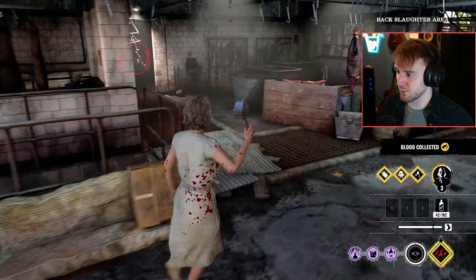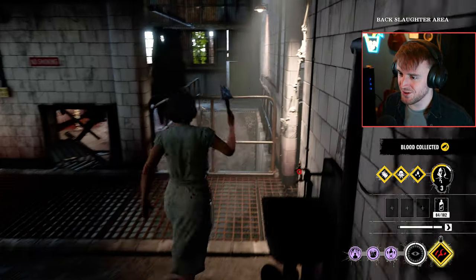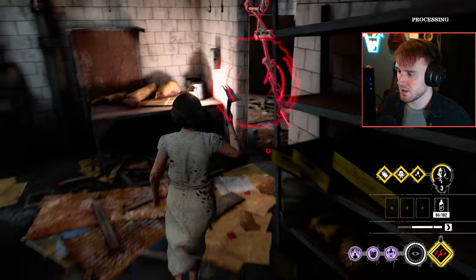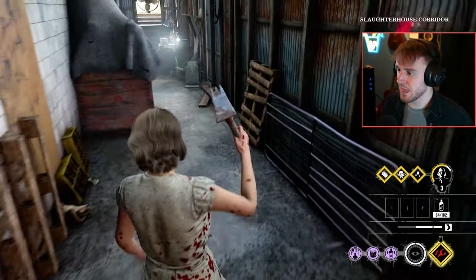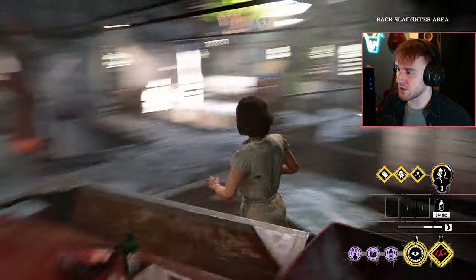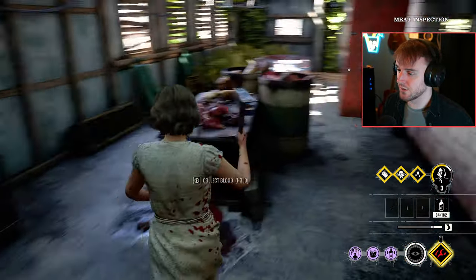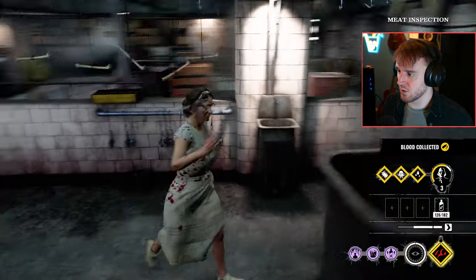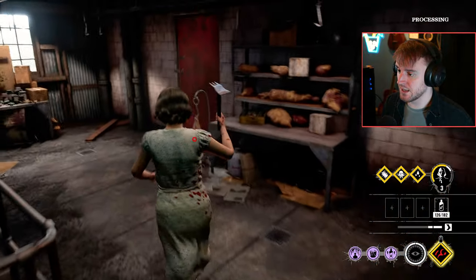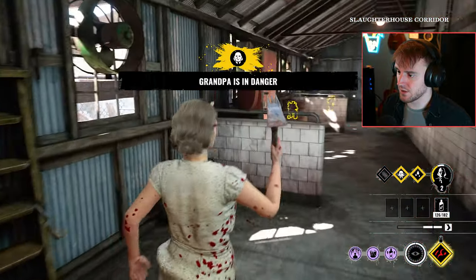That's bought me enough time to get enough blood to level grandpa to max - he's a sweet boy. Is Sissy trying to converge? That's been collected. This is where spy closest victim would come in handy - you could use it and see if Leland has decided to stay and be a sneaky boy. That's why I actually prefer using spy closest victim and clear vision. We've got enough blood - let's go outside the other direction and feed Grandpa.